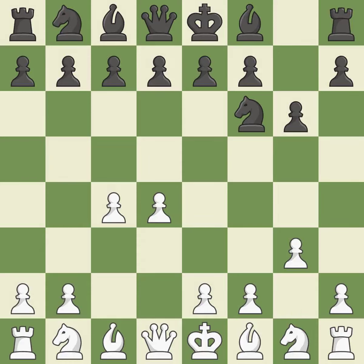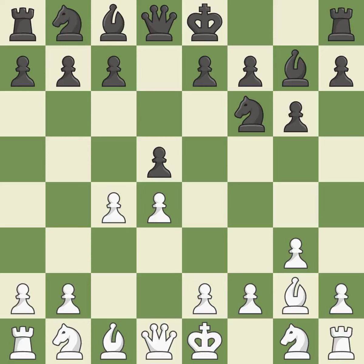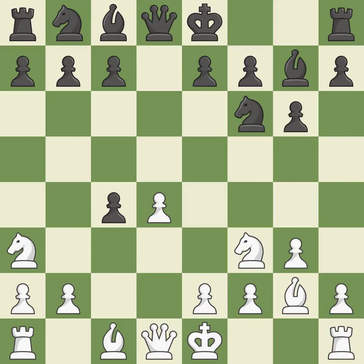The light-squared bishop is getting ready to be fianchettoed on g2, where it will be positioned on the long diagonal. The fianchetto move Bg7 places the bishop on the long diagonal. The fianchetto move Bg2 also places the bishop on the long diagonal. The light-squared bishop can advance and the c4 pawn is attacked when d5 occupies space in the center. This develops a knight from its starting square, activating it, and poses a risk of winning a pawn.